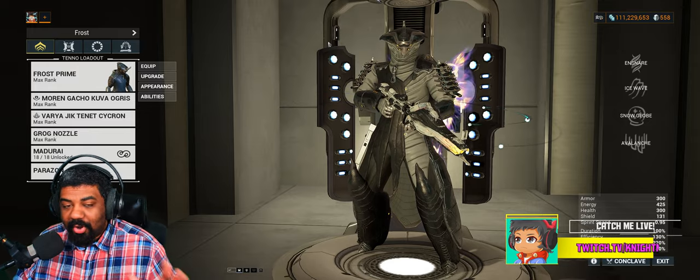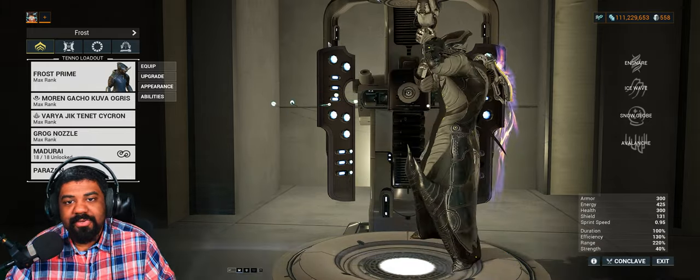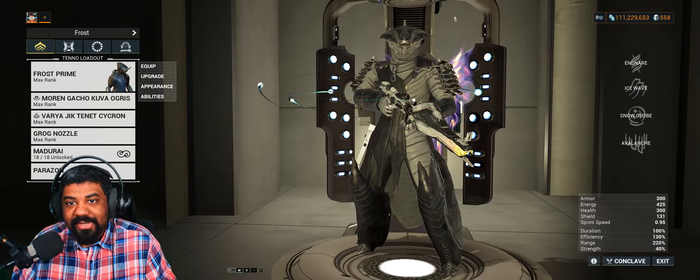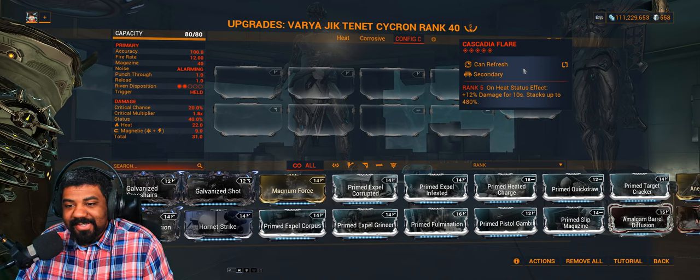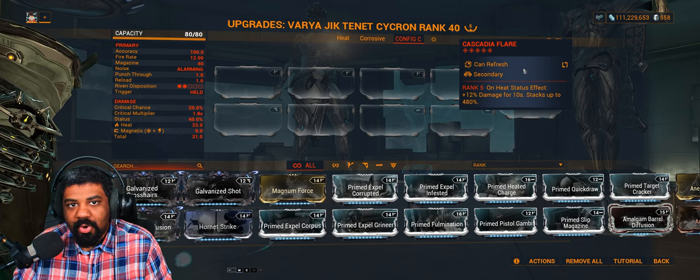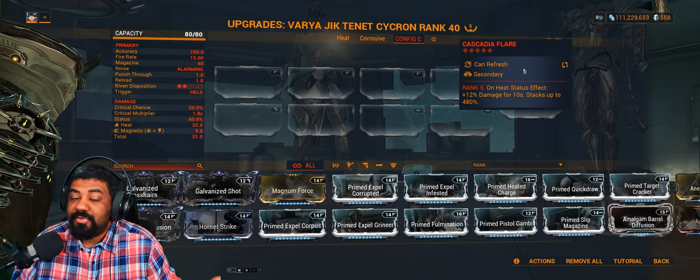This build is all about dealing heat damage and building off our damage from heat. This is all thanks to the new arcane, Cascadia Flare. What this does is basically give you base damage when you proc the heat status effect. And once your heat DoTs run out, you do lose the damage.